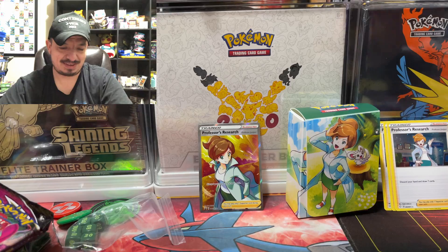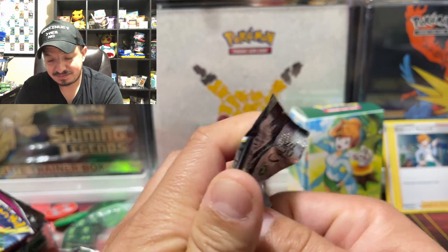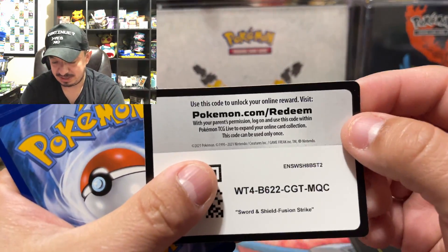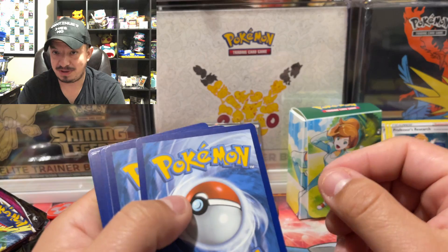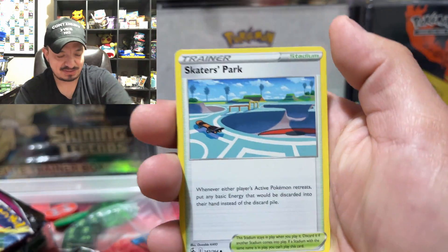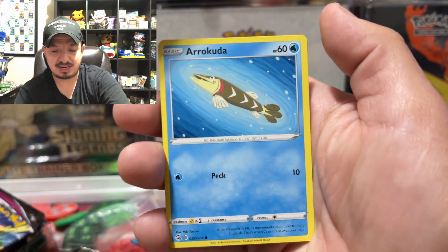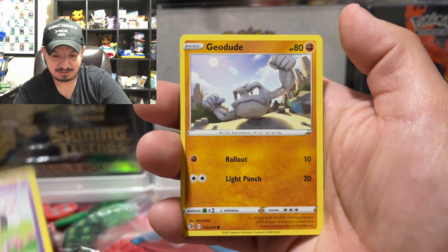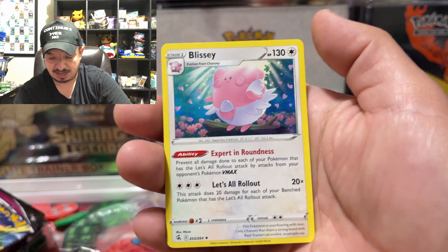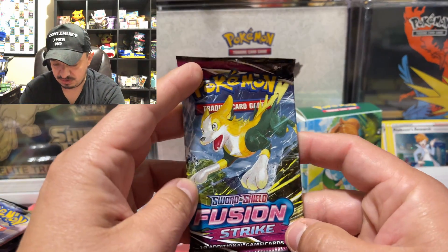Do you guys know what a Hadouken is? No? Okay, next — Fusion Strike. I know I'm old. I actually just had a birthday not too long ago, so I'm a wiser man now. One, two, three, four to the front. Geodude, Zizelpede, Claydol, and a Blitzy — rare non-holographic. Fusion Strike was the last one, I believe.